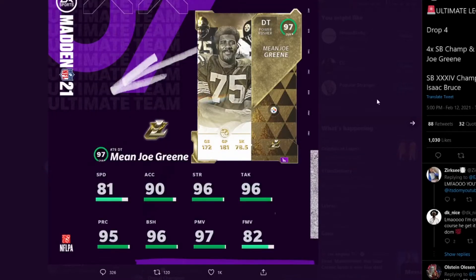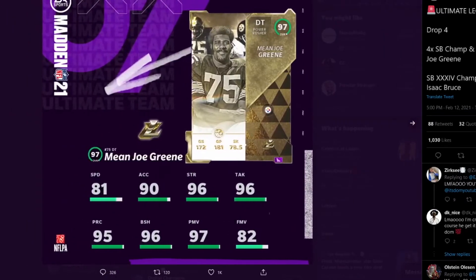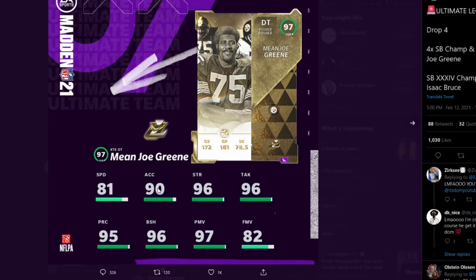The next cards spoiled were Mean Joe Green and Isaac Bruce. Mean Joe Green is a Power Rusher DT with 81 Speed, 90 Accel, 96 Strength, 96 Tackle and Block Shed, 95 Play Rec, and 97 Power Move. He can get Inside Stuff for 2 AP, and Double or Nothing for 2 AP if you want him as an edge rusher. He can also get No Outsiders for 2 AP. This is going to be one of the best, if not the best D-Tackle in the game.